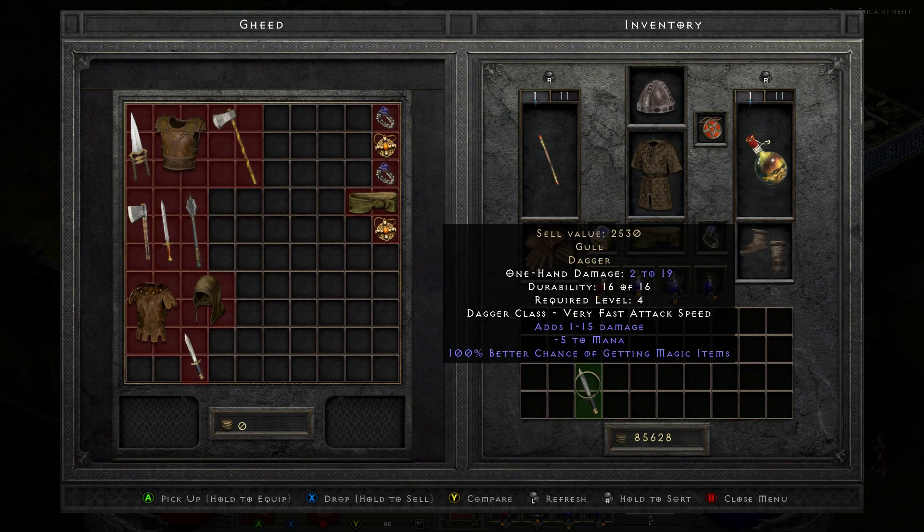Alright, so there we have it — the gold dagger. One-handed damage of 2 to 19, durability 16 of 16, required level 4, dagger class, very fast attack speed. None of the stats really matter — it adds 1 damage and minus 5 to mana — the only stat that matters is 100% better chance of getting magic items.